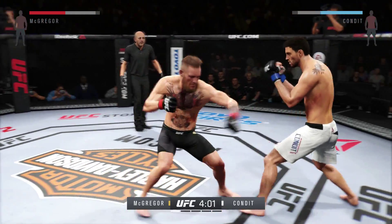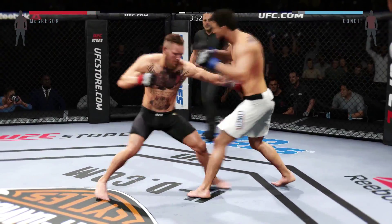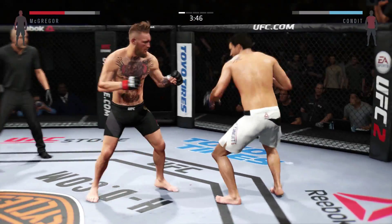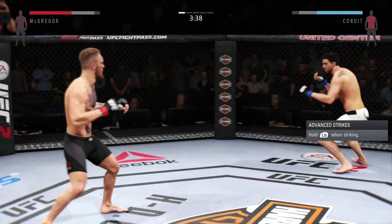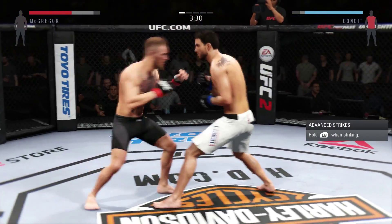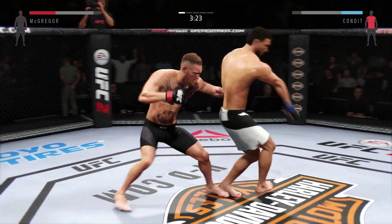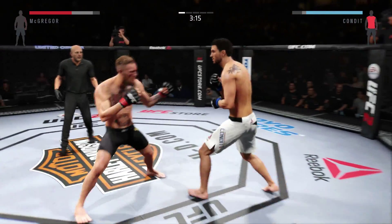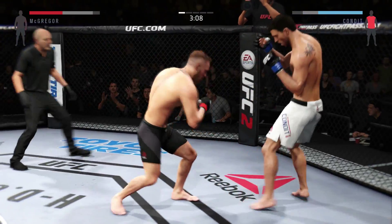McGregor with another big hook, another good strike. McGregor with the big hook to the body — he's mixing it up. Nice spinning back, he landed that one. Great job with the hook. You can hear Greg Jackson in his corner telling him to stay busy. Kick early by the champion, and he seizes the opening once again with a powerful hook. He's been very effective with the hook.